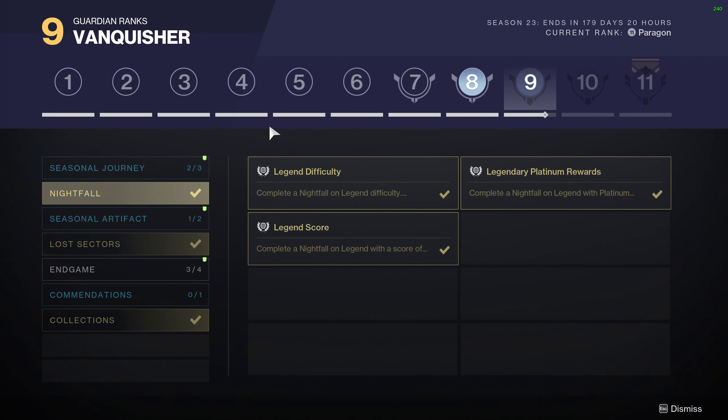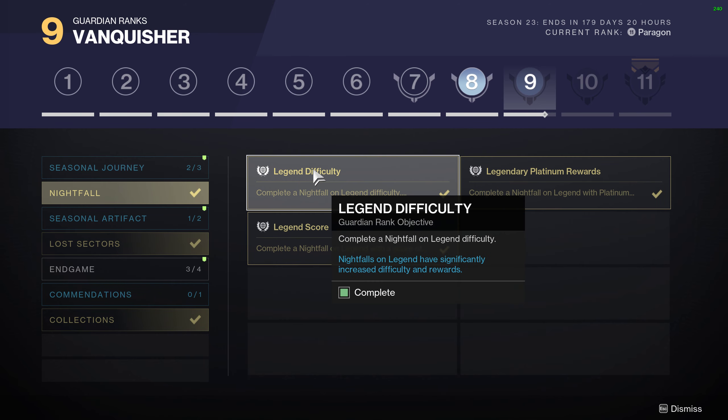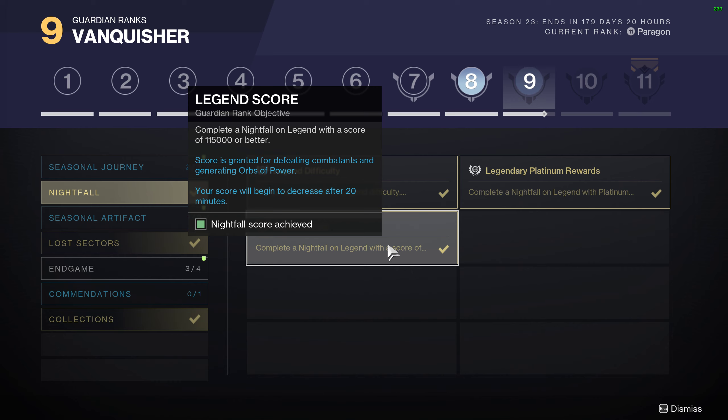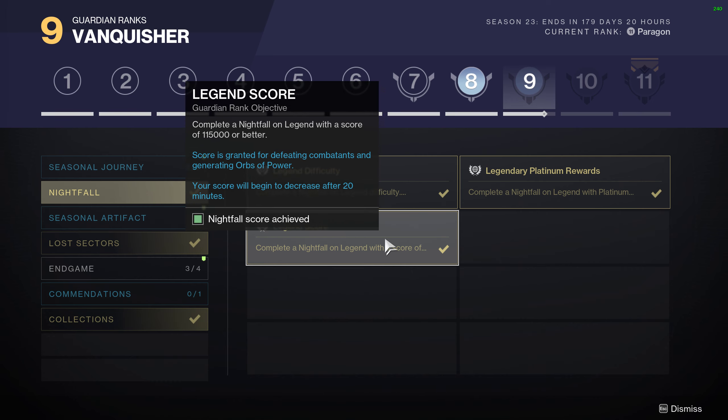Now going back in here, for Nightfall you just have to complete Nightfalls on Legend difficulty. You'll have to get Platinum when you do that Nightfall, and you'll have to get a score of 115,000 or better, which is usually pretty easy when you're doing some of the longer Nightfalls.